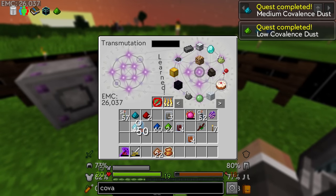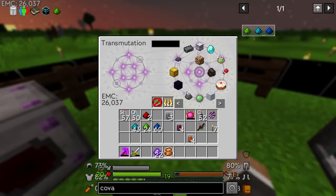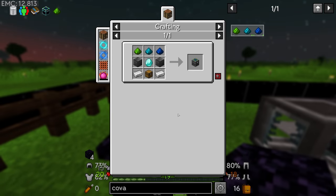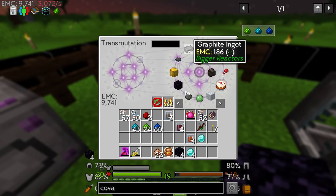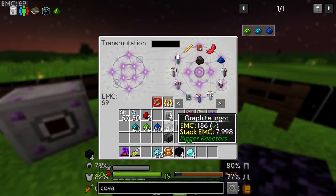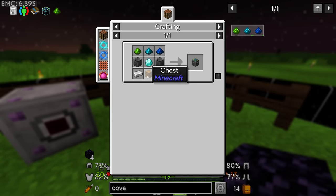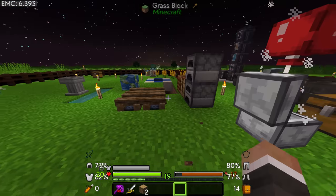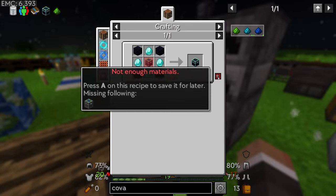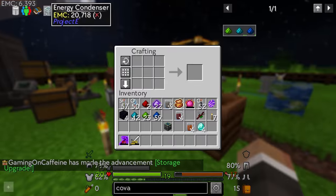In this pack you get different amounts of each covalence dust, which might have something to do with their EMC values to prevent cheesing EMC generation too easily. That should be all of those taken care of. To make the energy condenser we need four diamonds, four obsidian, one more diamond, and two blocks of graphite. Graphite we don't have as ingots but we can craft blocks of graphite. We also need two iron ingots and one regular Minecraft chest.